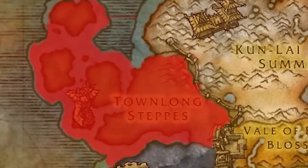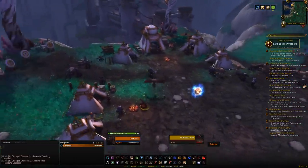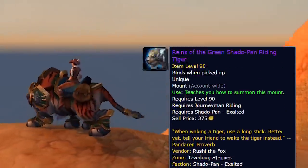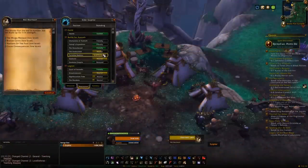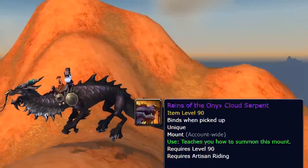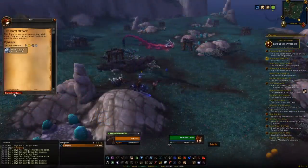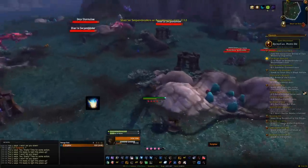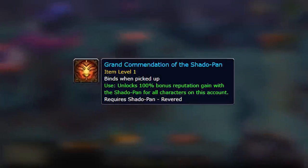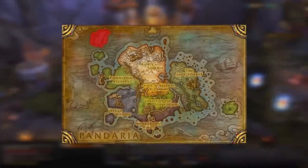Next we head to Townlong Steppes and find an area called Shado-Pan Garrison. Getting the Shado-Pan to exalted lets you purchase the Shado-Pan Riding Tigers, and hitting exalted also triggers an additional quest called Surprise Attack which gives you the Onyx Cloud Serpent — quite a few mounts from this faction. Head to Shado-Pan Garrison, do the dailies until exalted. You can also kill the Zandalari Warbringers and War Scouts for rep tokens, and this faction has the revered item for bonus rep too.